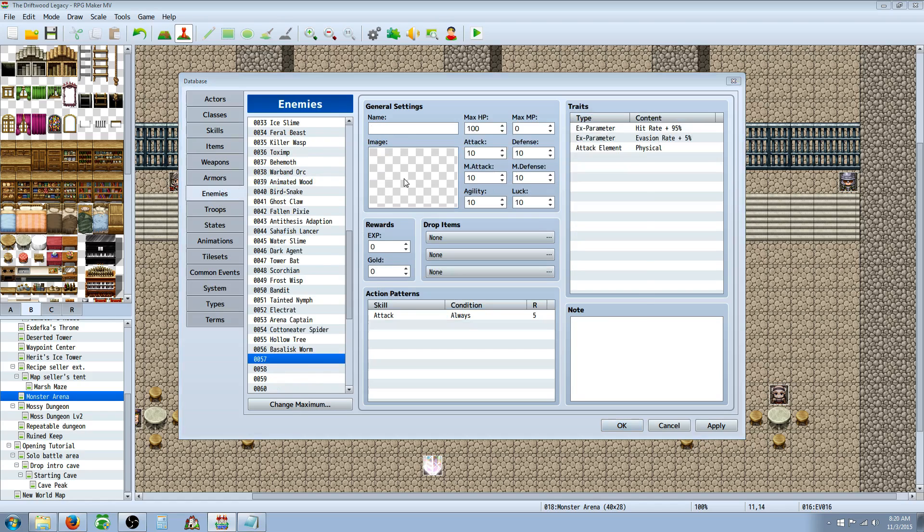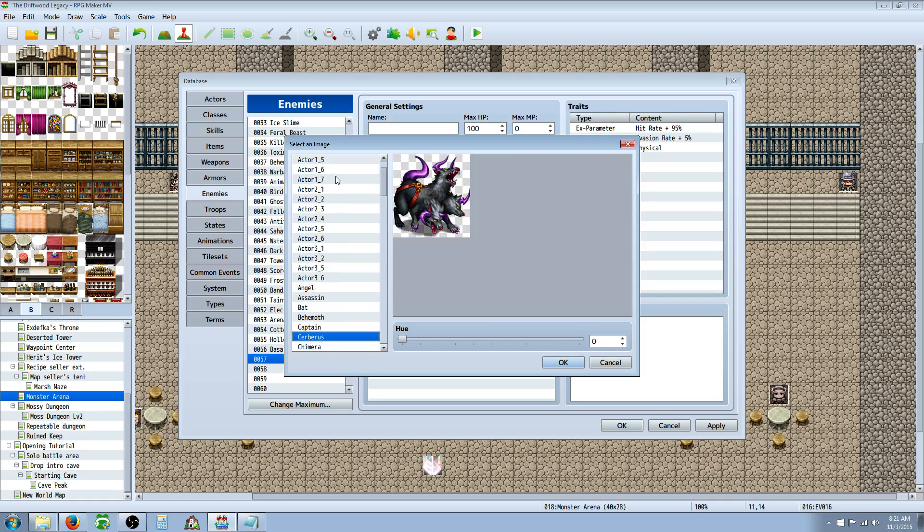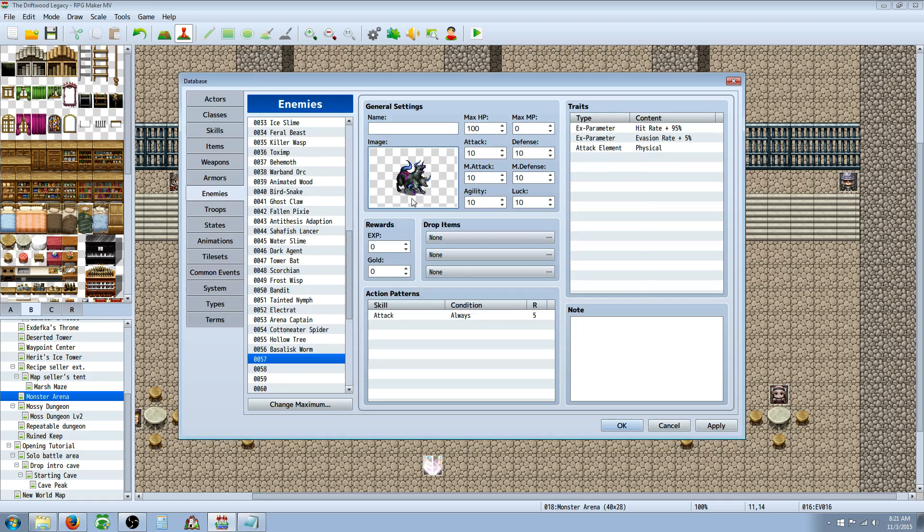The first thing I normally do is go through the graphics until I see something that inspires an idea — sometimes I'll even look at pictures, but for this we're just going to go through the graphics. I like this Cerberus one. We'll go ahead and change the hue to something else. I kind of like the way that one looks right there.